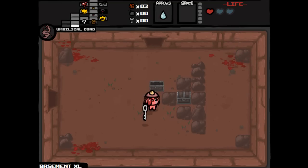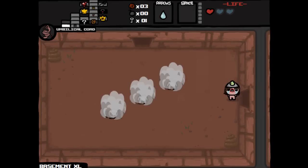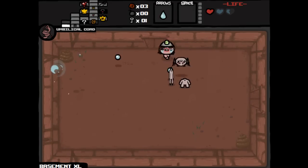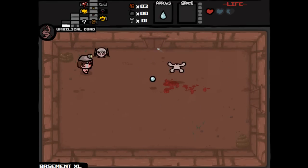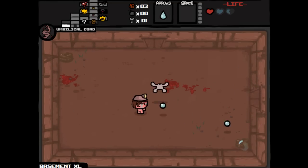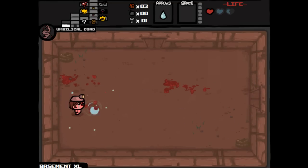Less secret rooms, less everything. We do have a key though, that's pretty nice. We don't have a bomb though. Oh, I'm gonna need two bombs to get through that chest — one for the key, actually wait, we do have a key now. So maybe we don't need it. We can go into the normal secret room too.